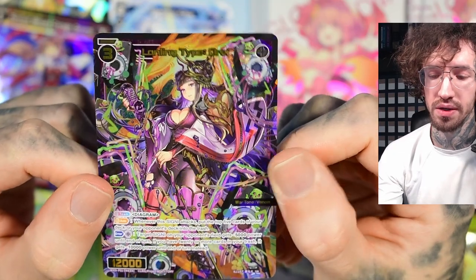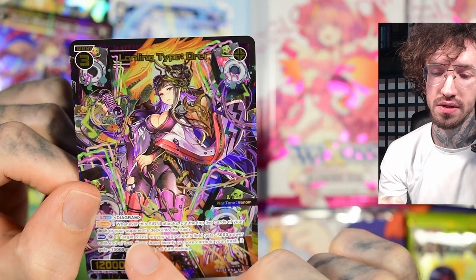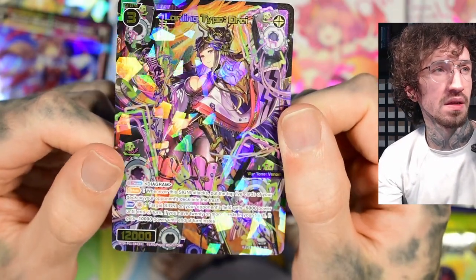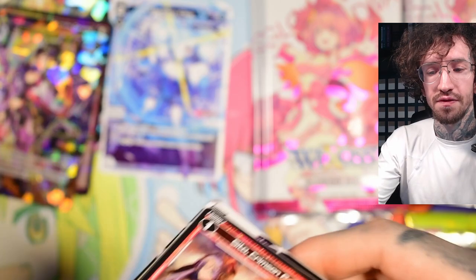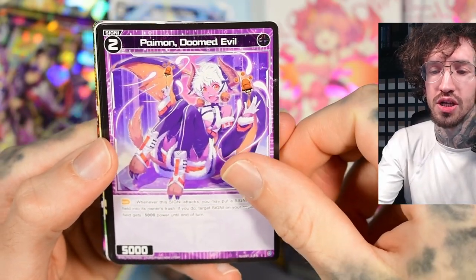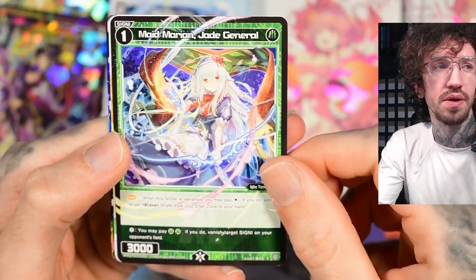If you have 20 or more cards in your trash, it gets minus 10,000. I wonder if you can first use the auto effect — put five cards from yourself into the trash — or if the enter effect happens first. Sometimes I'm a little confused by the order of effects. I know that when both effects say 'enter,' you can choose which one triggers first.